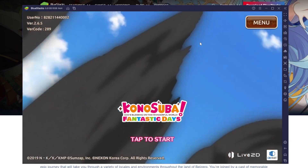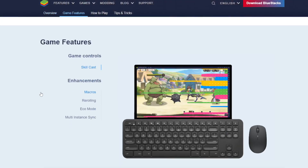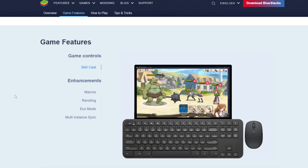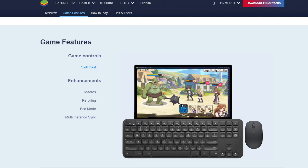Konosuba is loading, so while that's loading let me go over some of the cool features of BlueStacks. Down here you have Skill Cast — these are your key binds, you can equip them to any key on your keyboard. This might be the Konosuba default where your skills are mapped to one, two, three, four. You can always just click on screen, which is what I do personally, but you can bind them to any keys you want.